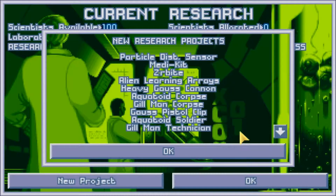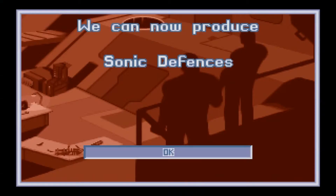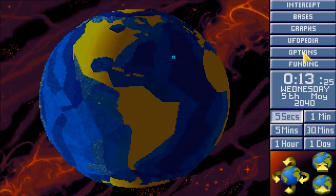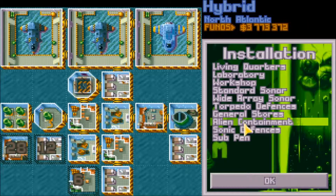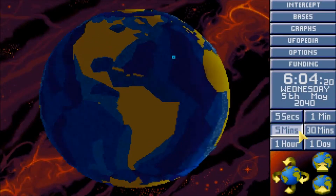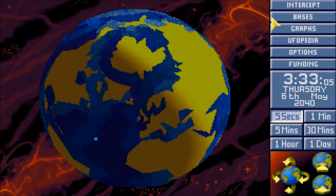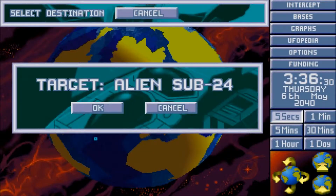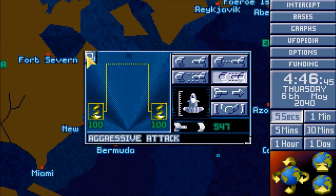Not much happening at the moment, which is kind of worrying. Sonic defense - small one, very fast small one. And it's a large cruiser.